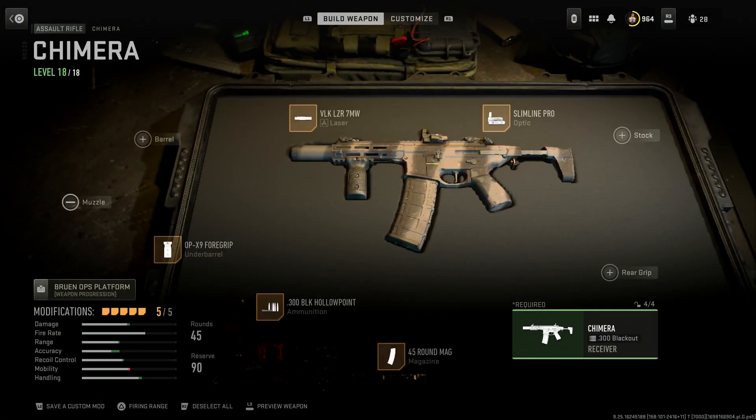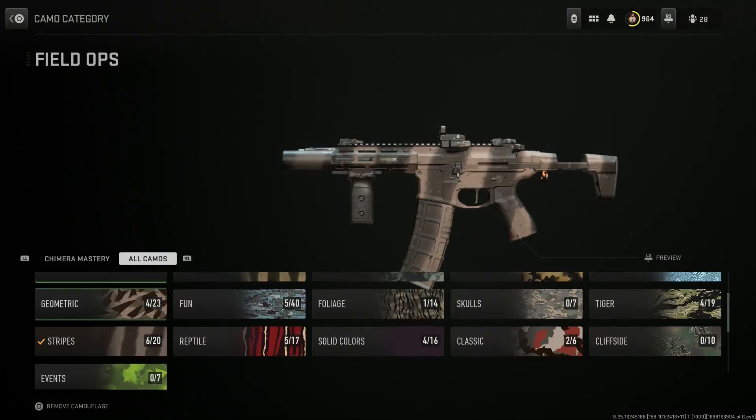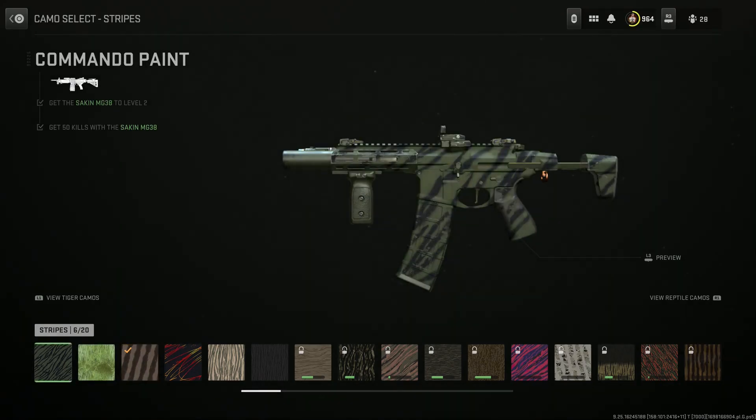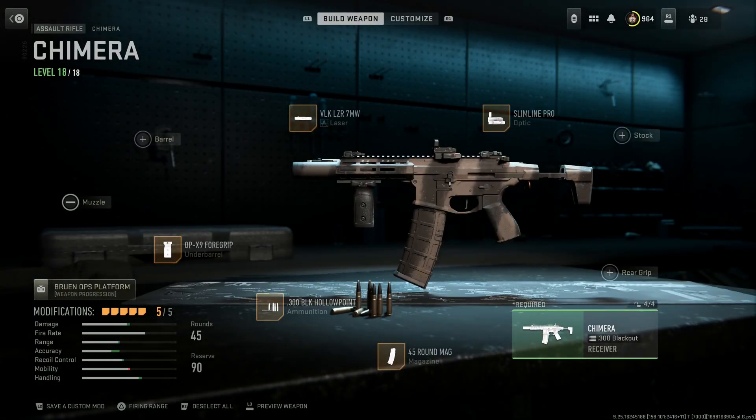Next we're running the Q Honey Badger. I recently unlocked this camo from the MCX M13B — it's the Field Ops camo. I just think it looks super clean so I'm running it on everything right now, a little obsessed with it.